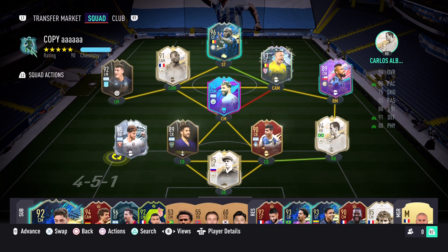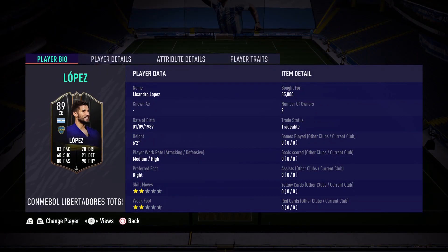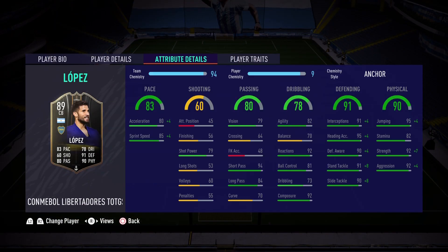I'm going to adjust this so Carlos Alberto can be on full chemistry. And yeah, guys, this is incredible. So if you have an Argentinian side, look at this — I know Jasheen is not Argentinian, but you can put Martinez as well, and you are good to go because this card is fantastic. Let's look at the in-game stats.